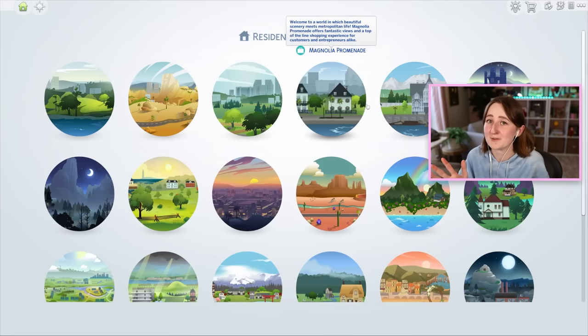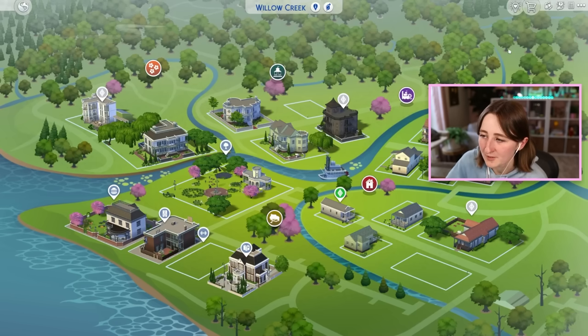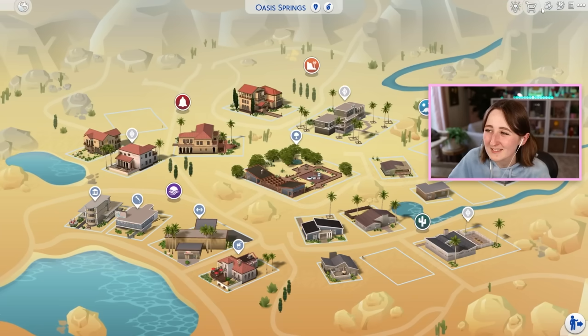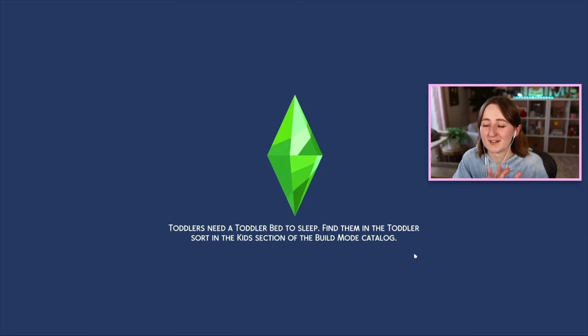So let's build an entire house using only Dream Home Decorator. I'm gonna want to get some sims that we can test this out with, and I think I might build it in Oasis Springs, because I don't build here very often. Maybe I'll do it on this little 20 by 15 lot. We gotta be careful about funds, so a tiny lot seems like a good place to start.